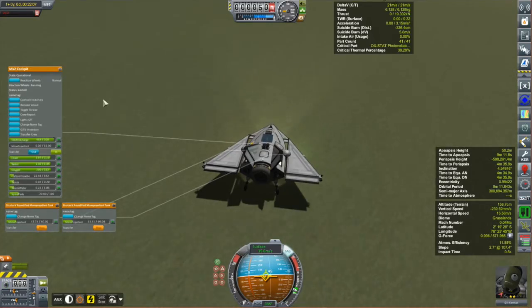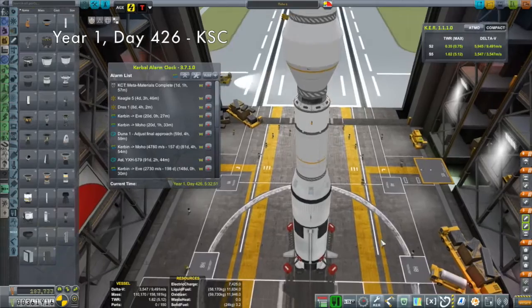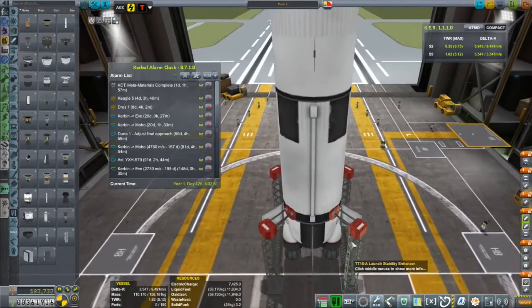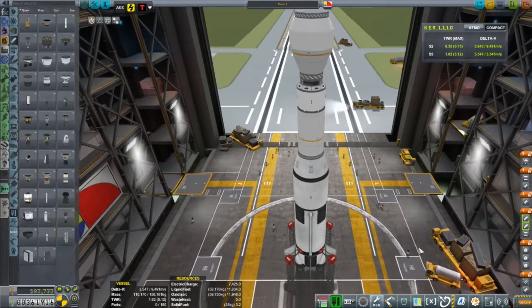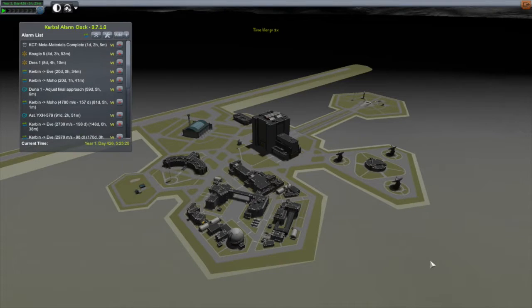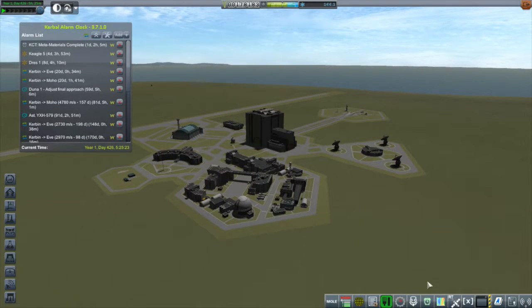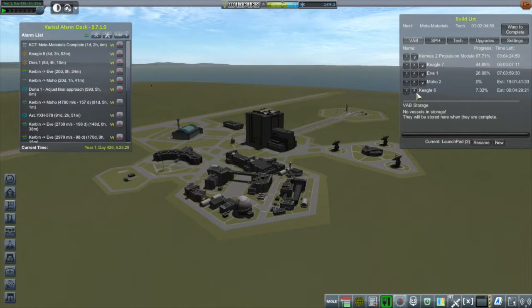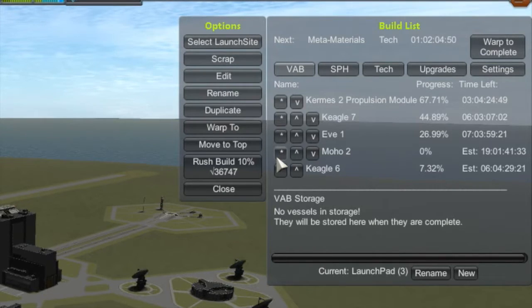With that accomplished, we actually have a bit of an important event happening in the Vehicle Assembly Building. This is Moho 2, and one of the things about it that is new is the lifter — this is my first lifter featuring 3.75-meter parts. I've had these unlocked for a little while but I've been reluctant to use them. Using Kerbal Construction Time, that's going to take about 20 days to build — that's going to be really close to when the launch window actually is. So let's speed up production a little bit by pressing the button here — each press costs $36,747 Kerb Bucks and speeds production by 10%.